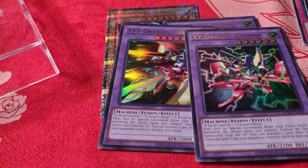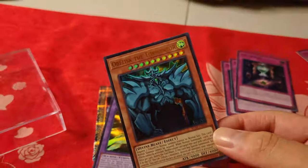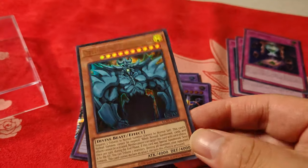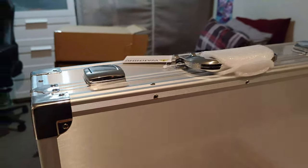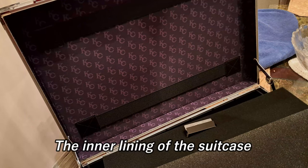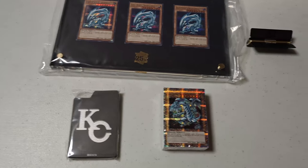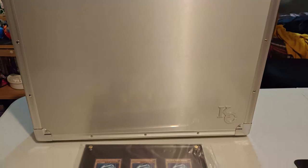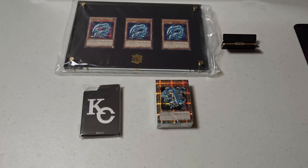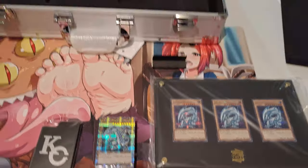Let's see that Obelisk one more time — it's my favorite god card. Wow. It's really an honor to open and take a look at all of these cards — it's really awesome. This is an amazing suitcase and a great collector's item. Shoutout to Paul — thank you for getting this awesome collector's item. This is such an honor to open such a monumental piece. You get the plaque, the deck Kaiba uses in the anime, and the Kaiba Corp deck dividers — I'm blown away.